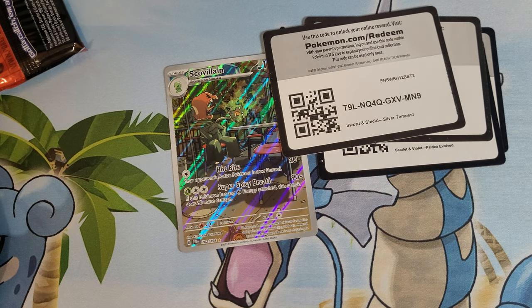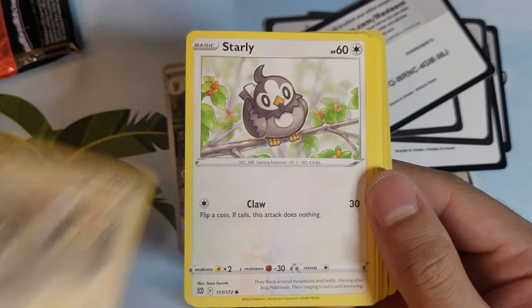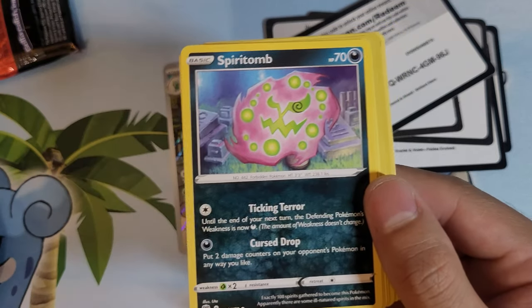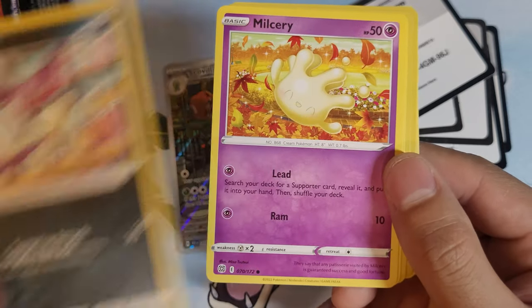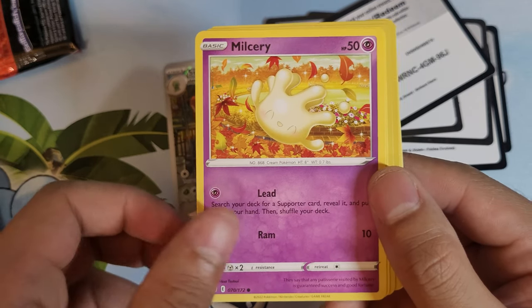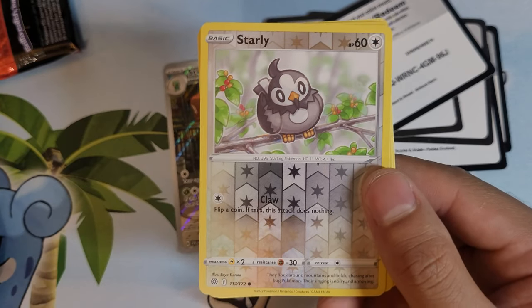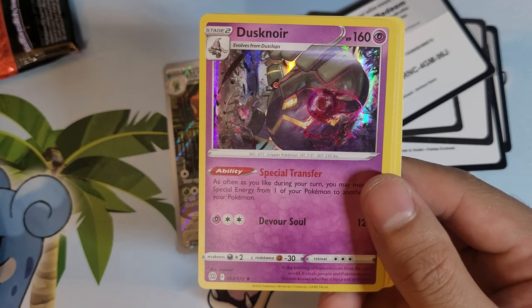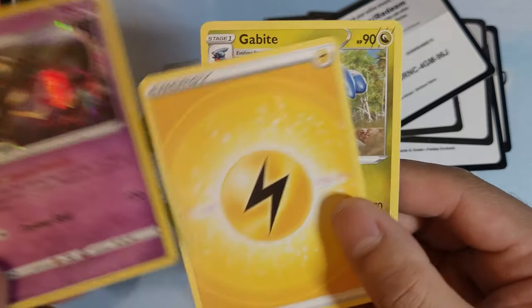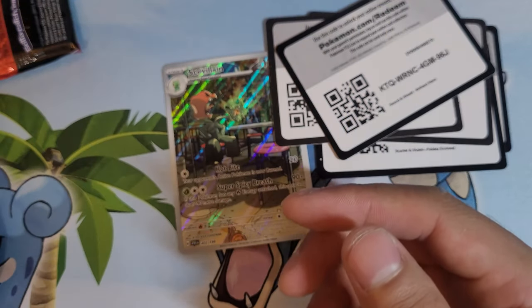And the last pack for the first tin. Gloria, Staravia, and Starly. Spiritomb. My cousin got Starly — her one. No way. Milcery, Shauntal — oh look at the Shauntal. Look, here's a shiny Starly! Yes! Shiny Starly! Duskull, Energy, and Kingambit. Alright, and that does it from the first set of packs.